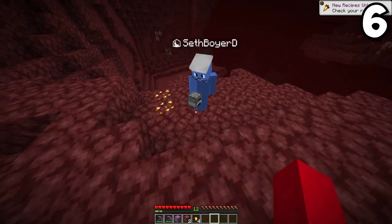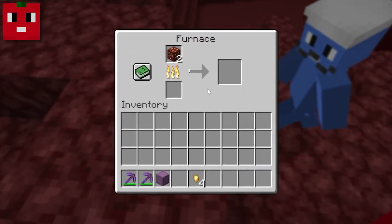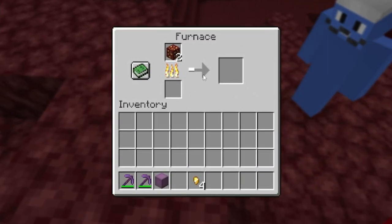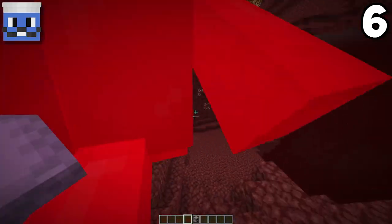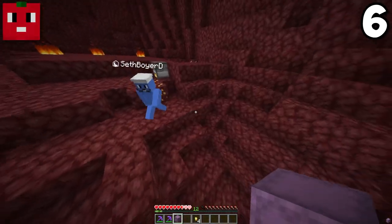You can take the silk-touched gold ore, put it in a furnace, and as it smelts, you get a gold ingot instead of a nugget. That's actually pretty smart.